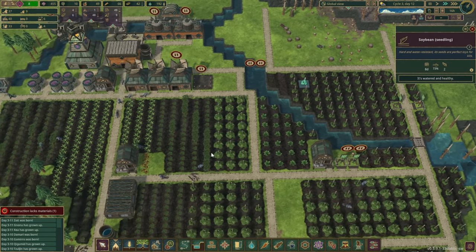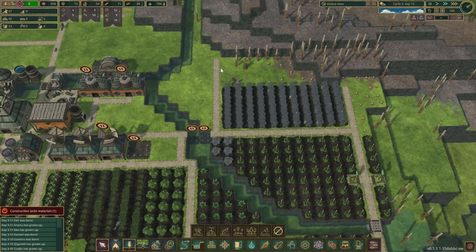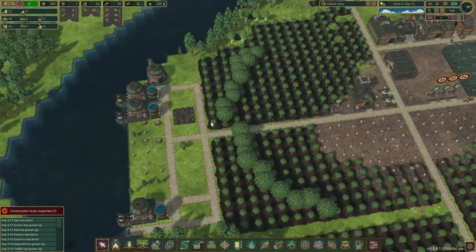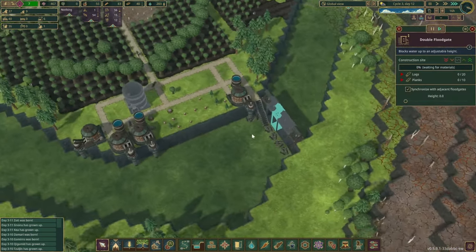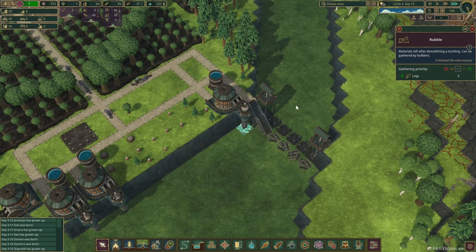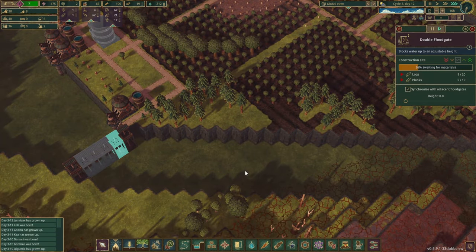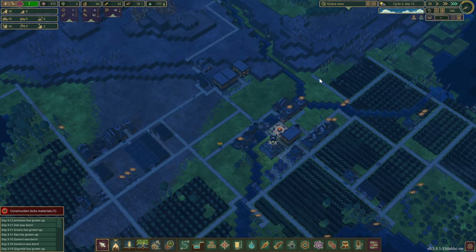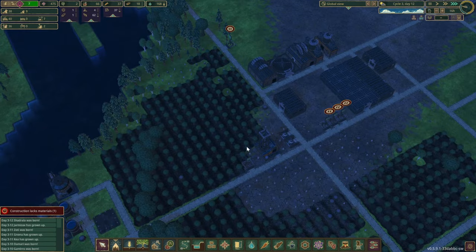We have a ton of soybeans but we're going to do some more cassavas — just a little bit. We're constructing here, yes. Let's speed up time a little bit. Just look at this river — the amount of energy we could probably produce over here is amazing. Starting to run a little low on logs, but there's tons over here — all those juicy leftovers. If we can get this done before the next drought I'll be super happy. This one is already secure. On normal mode — if it were hard mode, I'd be really scared.